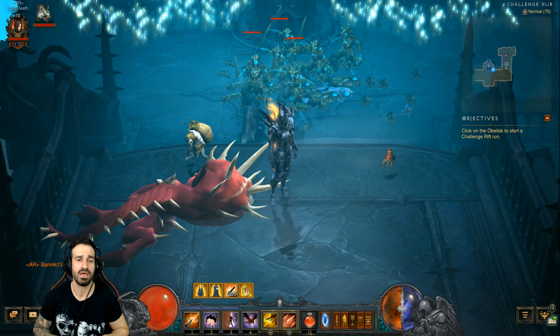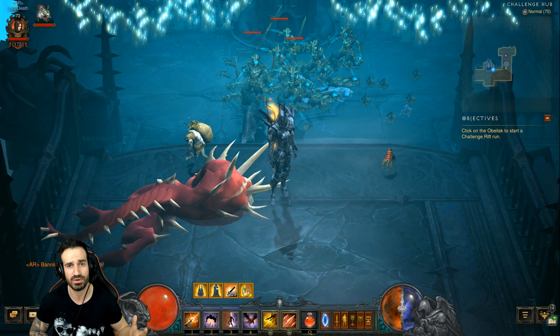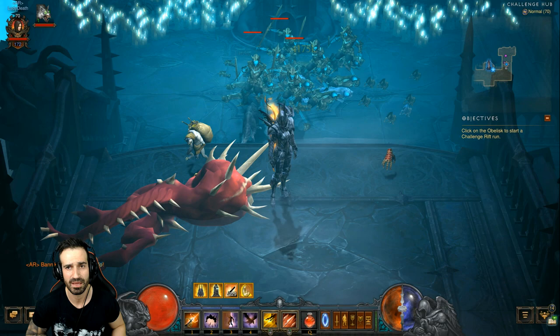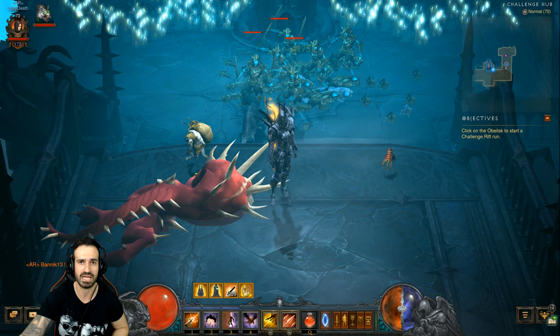If you're struggling to summon the secret Diablo boss and want to see him, the best guaranteed way without fail is to go into your weekly Challenge Rift and repeatedly kill the enemies on the right-hand side. So what are you waiting for — go summon your mini Diablo boss! Don't forget to leave a thumbs up, comment below, and subscribe if you want to show some support. Love you all, see you soon.